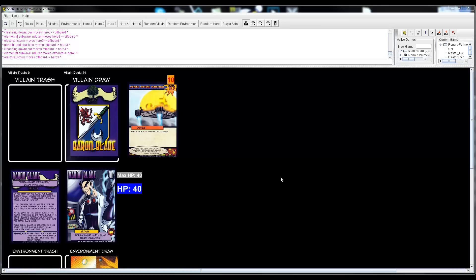Welcome back to another episode of Let's Tabletop, where me and my friends are going to play some board games. We're using the program VASSAL, which you can find in the description — it's 100% legal, they get permission from publishers to put games on it. I'm joined by Death Clutch and Master GM, and we are going to play Sentinels of the Multiverse today instead of Legendary.